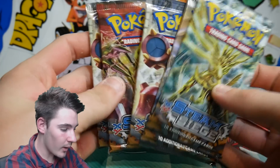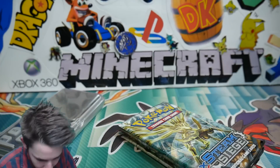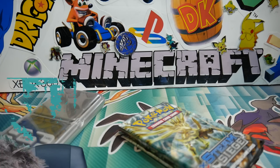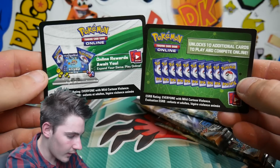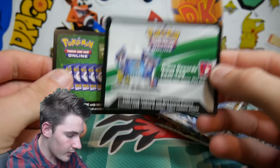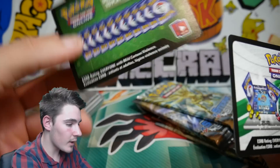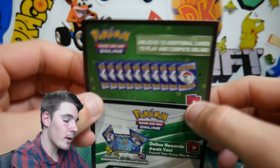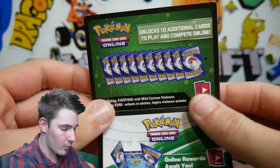We're going to be weighing some Steam Siege packs to actually see if it works. I think it's going to be the same as Fates because they have the same sort of code cards. I think I have some down in the trash can. So here are the two different code cards that you get in Steam Siege — obviously they are taken, so whatever.